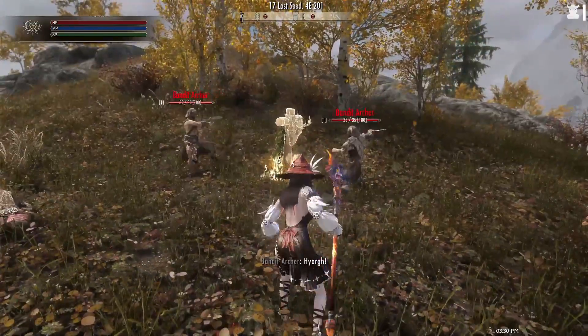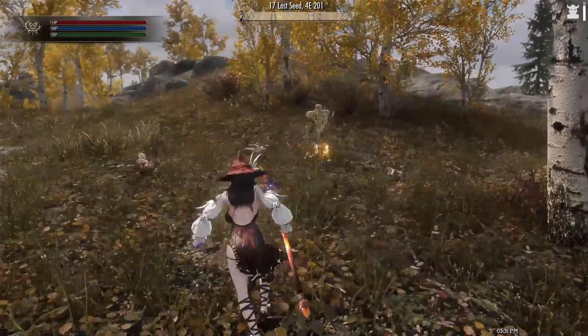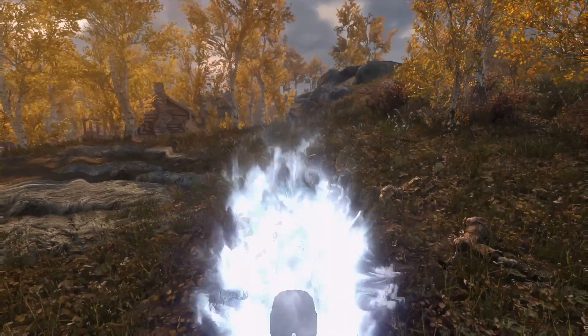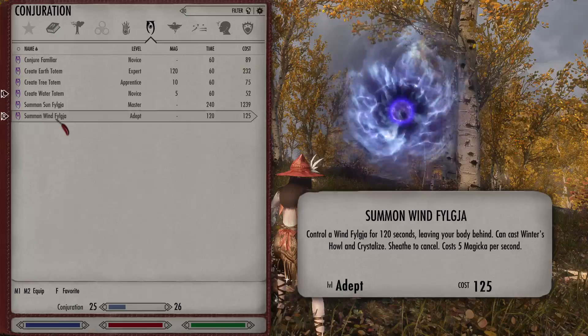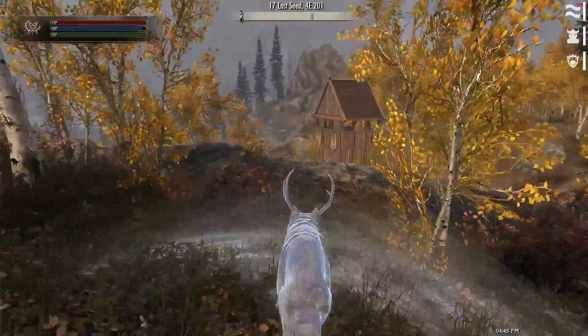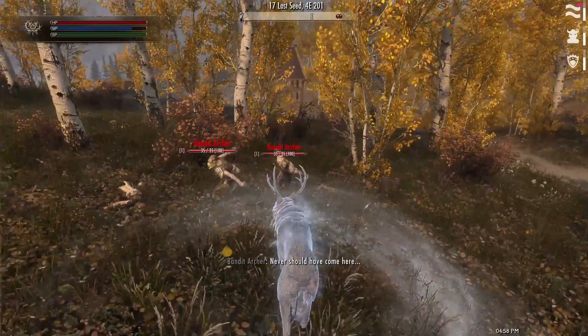Also, although these totems don't move, they still have health points and can tank some damage for the player. The other type lets you control a Firejaw temporarily while leaving your main body behind. Summon Wind Firejaw will let you control a blue creature for some time. Depending on pressing left click or right click, you can cast Winter's Howl and Crystallize.